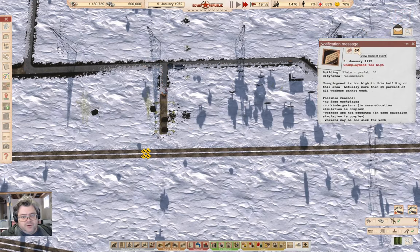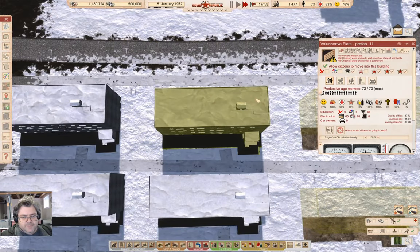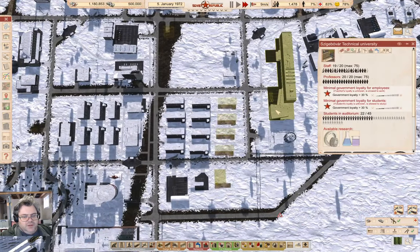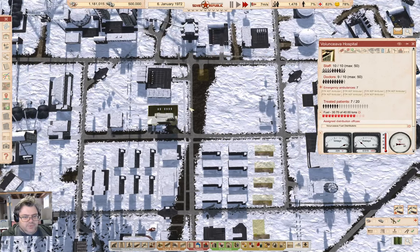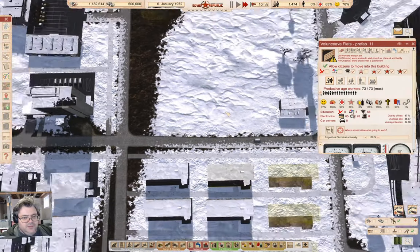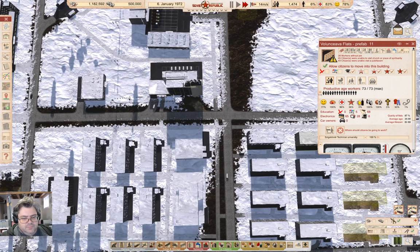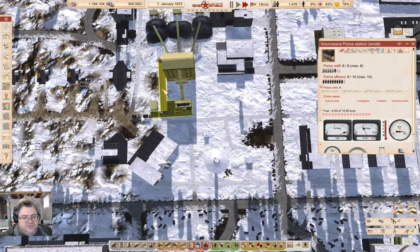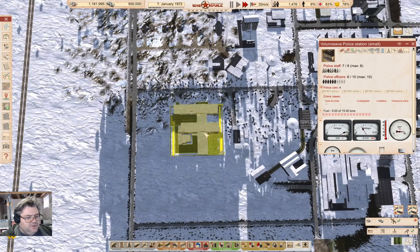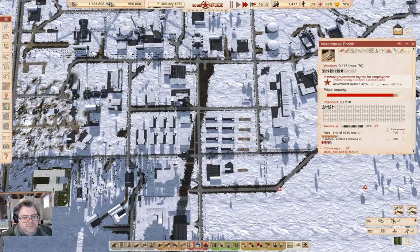Unemployment is too high — 40 without a job. Where could I hire them? I could hire some here — that might be smart. The police station is maxed. And the prison, maybe we could use a few more guards there.